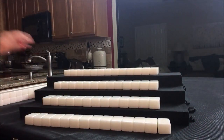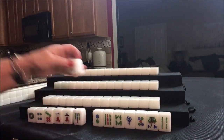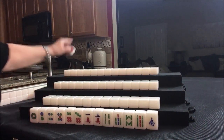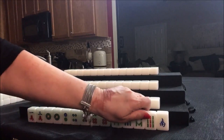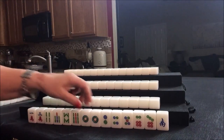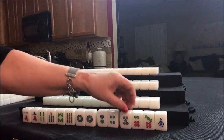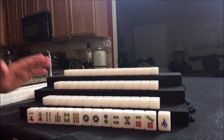Everybody has their tiles. Let's see what we can do for East. East has 4 flower — no score. They need ones. They got a one dot — look at all those dots. For this player, half flush with dots. That's a lot of discards. Potential pung — three of a kind. Potential chow. We need dots. A lot of work to do there.